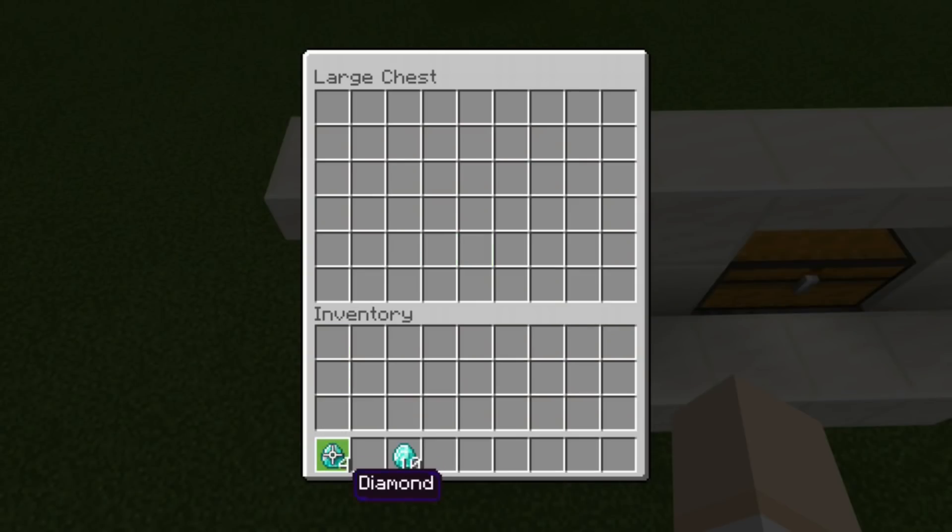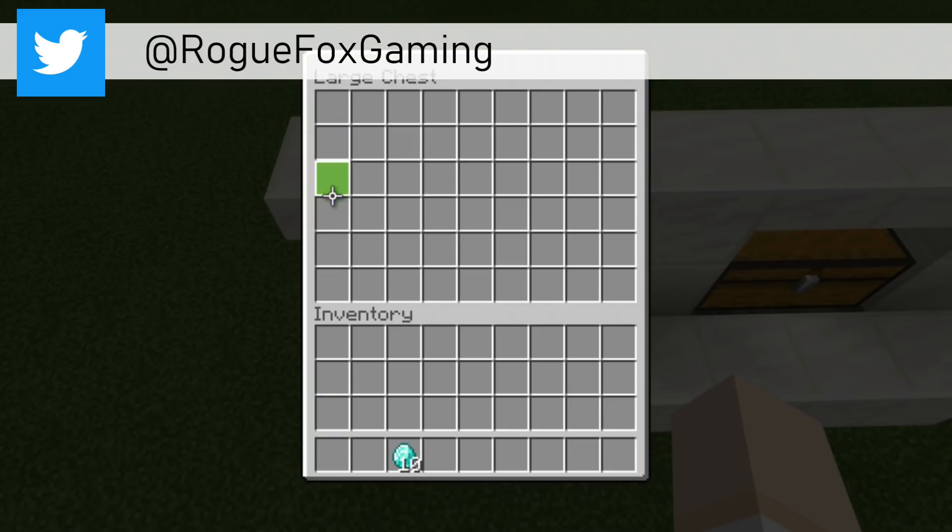All we do is open up the chest. There is our payment of diamonds. We place that in, that is going to filter through, and after that goes through we should see a shulker box popping up right there.